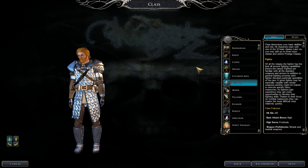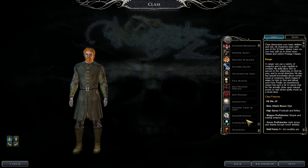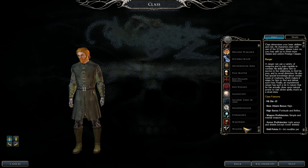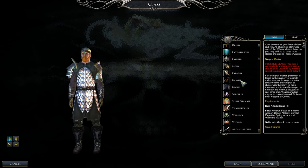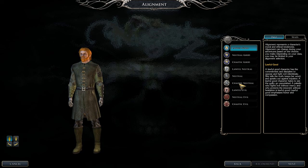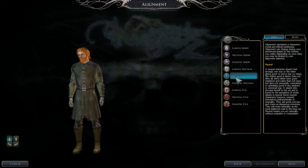Now let's go over the class progression. We start as a Ranger at level one, then take Fighter for two levels. After that, we do Ranger until we reach the Weapon Master, which is seven levels. Once done with Weapon Master, we go back to Ranger. Our goal is Ranger level 21.